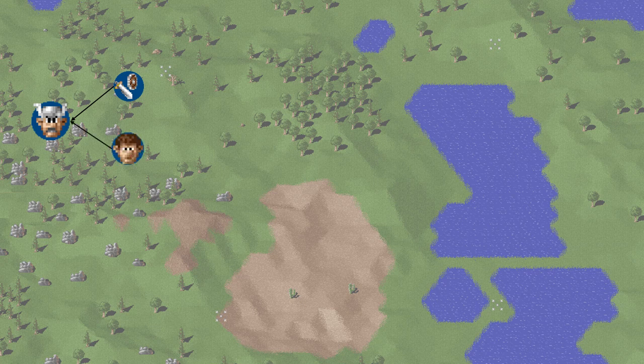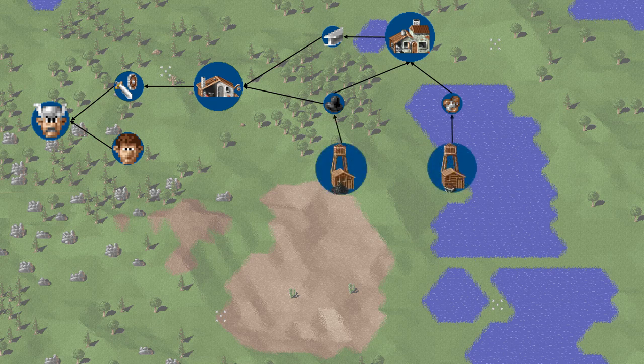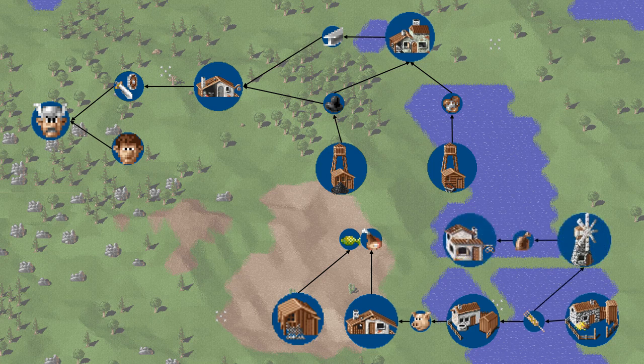The weapons are built at a blacksmith, but he needs pig iron and coal to do his job. Pig iron comes from a forge, which requires both iron ore and coal — these are both produced at mines. The catch is that miners have to eat, and they have three options: fish caught by fishermen; meat from a butcher, who gets pigs from a pig farmer whose pigs need wheat from a farmer; or the wheat can be turned into flour at the mill, and when passed to the baker he produces bread.